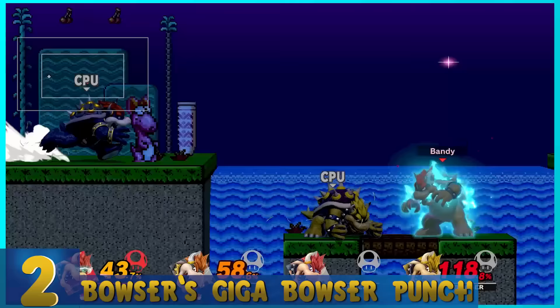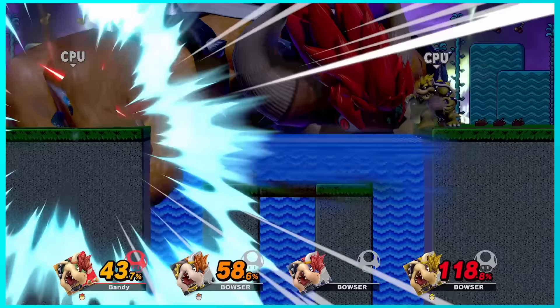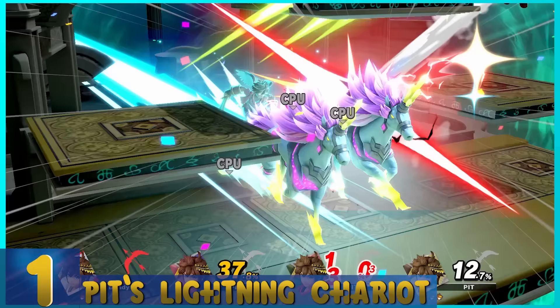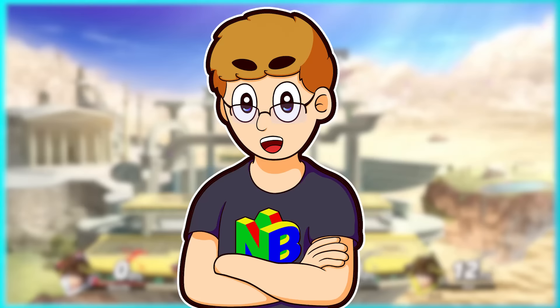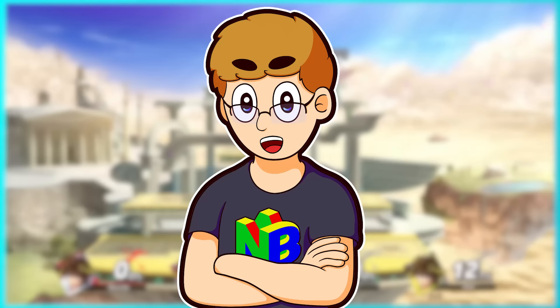3. Dark Samus's Phazon Laser — Same thing as Samus's, but I like edgy. 2. Bowser's Giga Bowser Punch — Instead of playing as Giga Bowser, now he hops into the background and you get one massive punch. If the opponent's damage is high, it's really easy to get a KO. It's hard to miss this attack. 1. Pit's Lightning Chariot — It's basically the Dragoon, but coming from behind and not the front, and it's pretty darn spiffy. I did not think Pit would end up in first place, but I based this list on how easy it was to do damage and get kills, and Pit tended to do the best job with that.